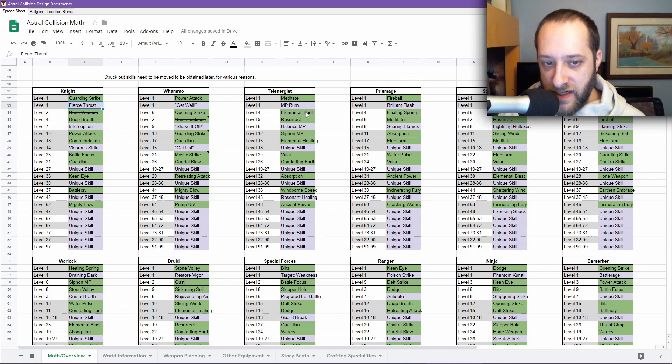The Teleenergist is just terribly designed right now — there are a bunch of skills upfront, they get Meditate which is better now but still not amazing, and then Balance MP which is about transferring MP to allies, and Siphon MP which steals MP from enemies. Maybe they're about manipulating MP — in which case Balance MP might need to go first and Meditate gets pushed back. So part of what I need to do is break the structure where it makes sense and push some common skills to different spots.